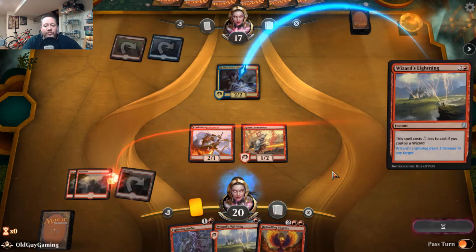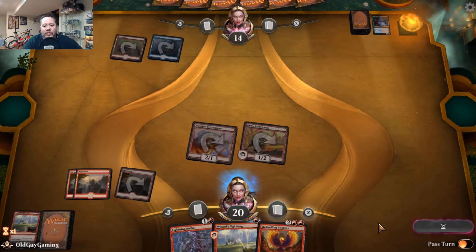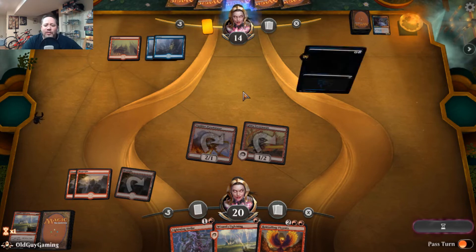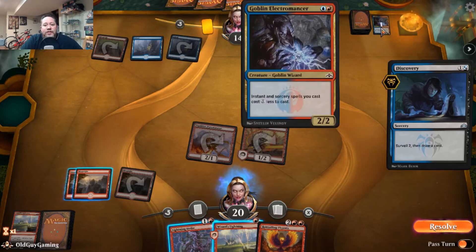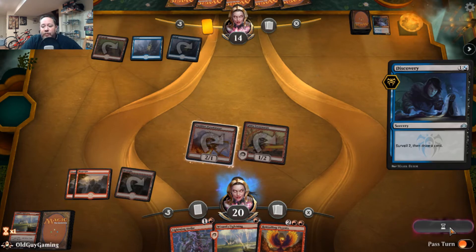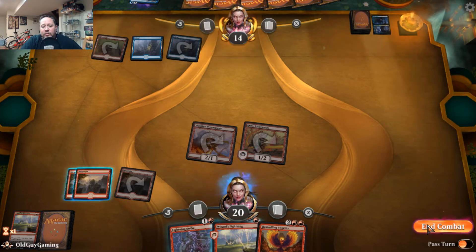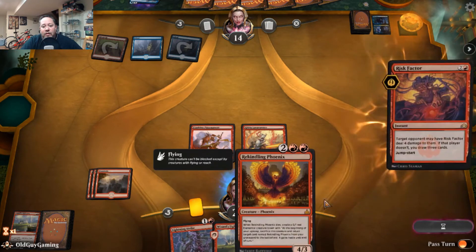He's going to get a Drake out — I need it to go away. I'm holding on to my burn spells because either he gets a Drake in the air, he gets a Rekindling Phoenix, or he might end up with the Arclight Phoenix — that's the big one. He'll intentionally fill his graveyard to pull it back and attack with haste, so I need to be ready to deal with it.